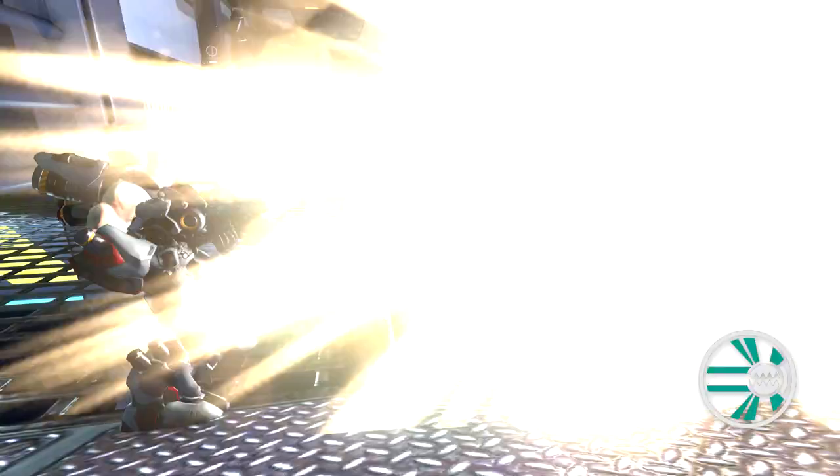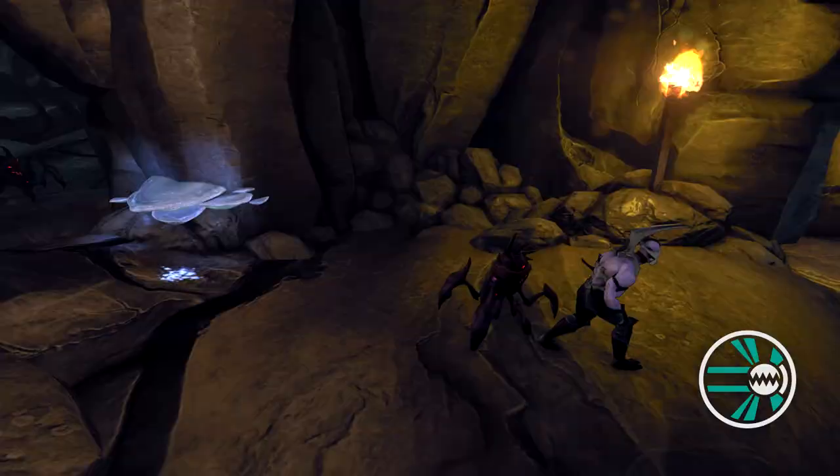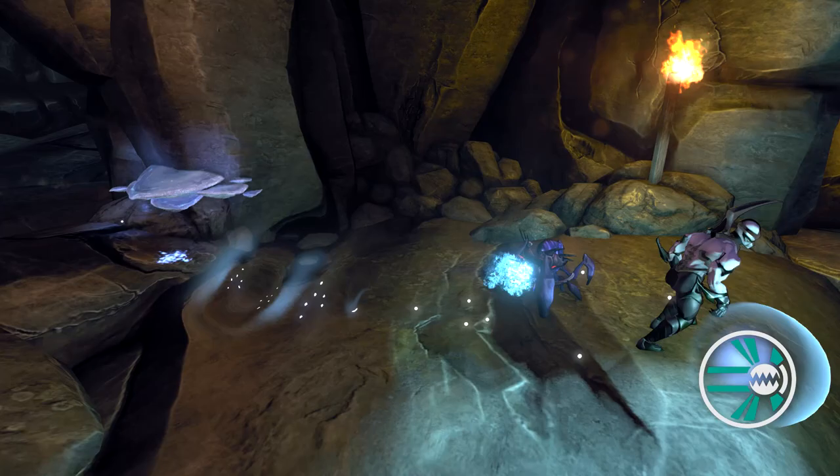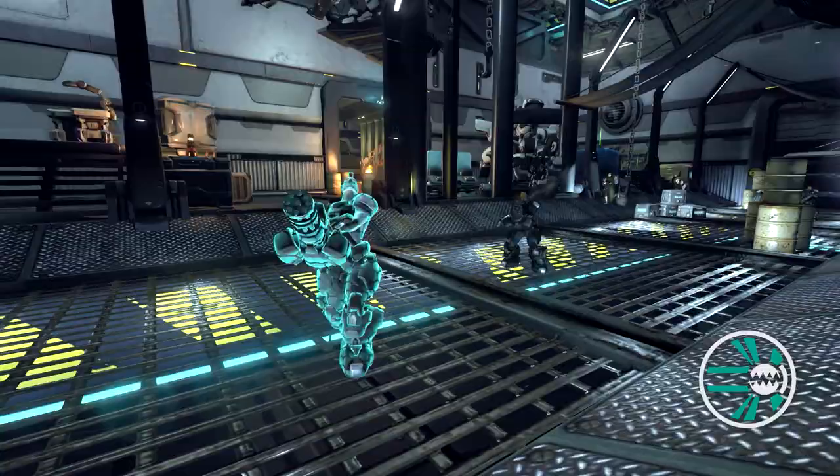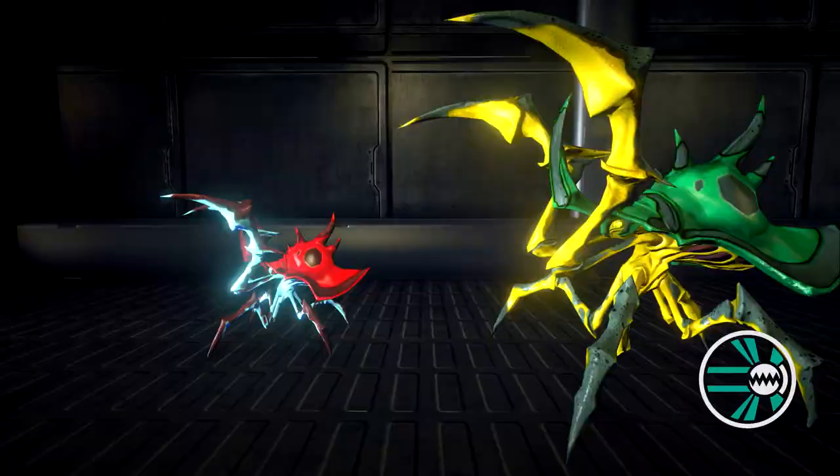Close the gap between you and your prey with Disruption. Disruption is a penetrating projectile that can blow through multiple targets and shields, damaging and significantly slowing enemies hit by the wave. Enemies affected by the wave will additionally become conduits that electrocute other nearby enemies.